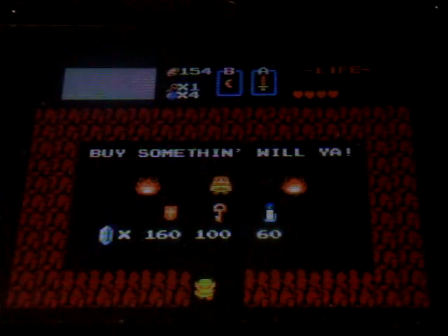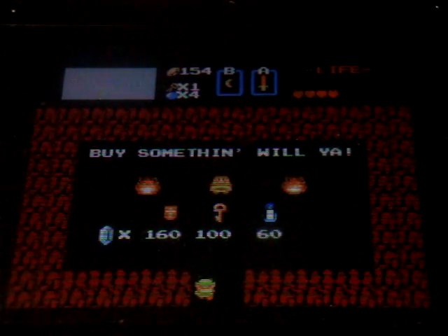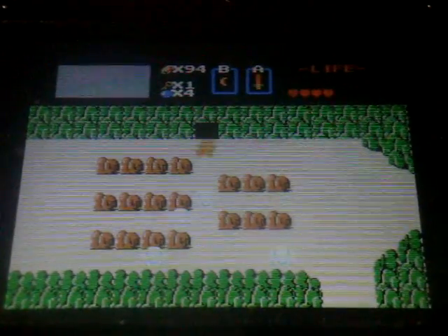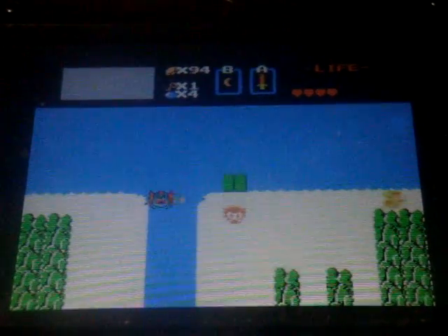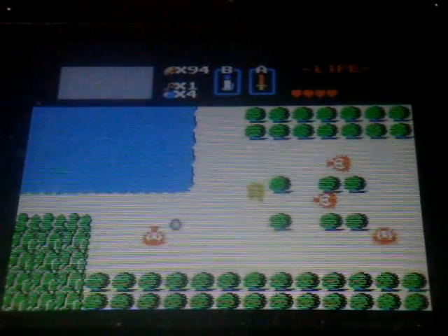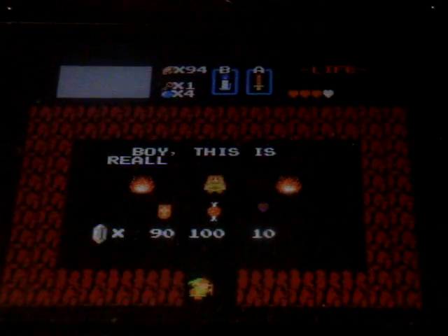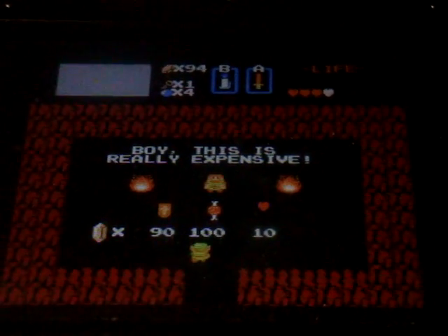Now, he has the magical shield, which is way overpriced — we're not going to buy that yet. He has the key, which we are not going to need, and the candle. Let's go ahead and grab the candle. This is the blue candle — you can only use it once per screen, so it's not that good. Now, there actually is a secret shop. I'm trying to make this as less of a walkthrough as possible, but I'm just sharing some knowledge — this is a let's play after all. And right here we have the magical shield. We're gonna go ahead and grab that.